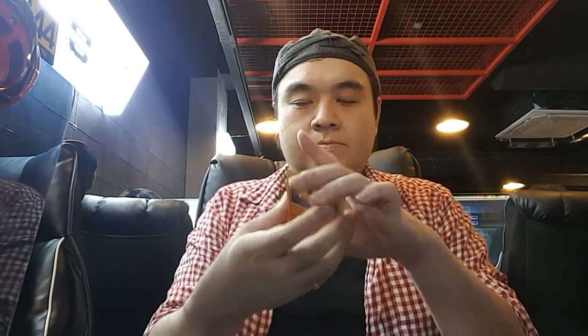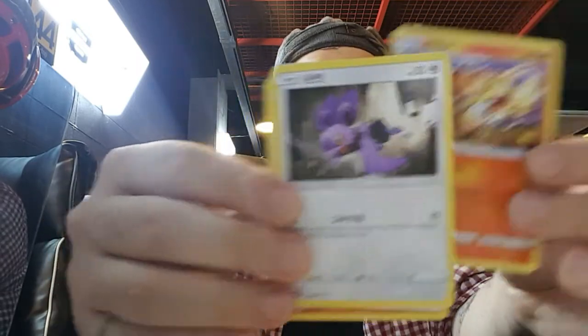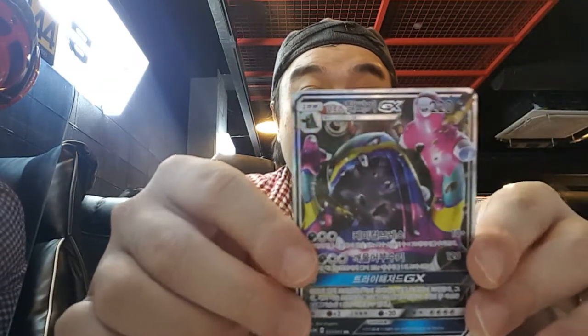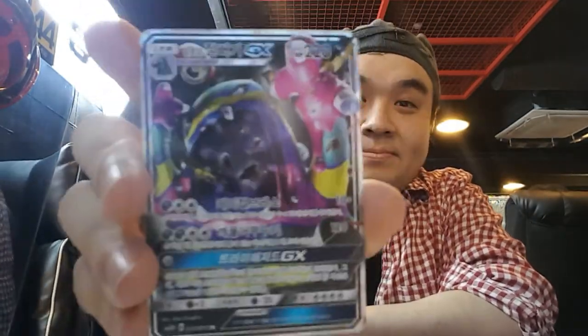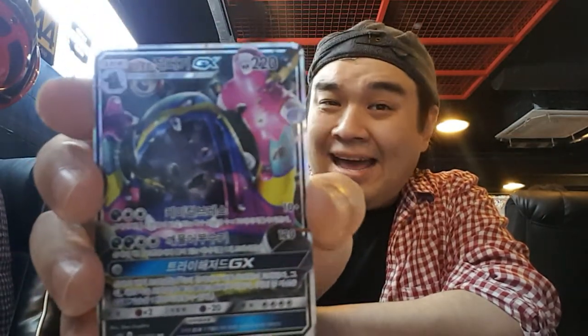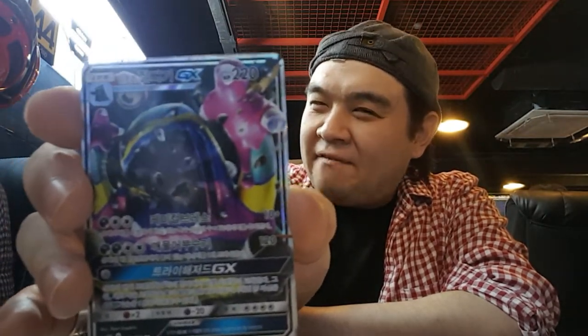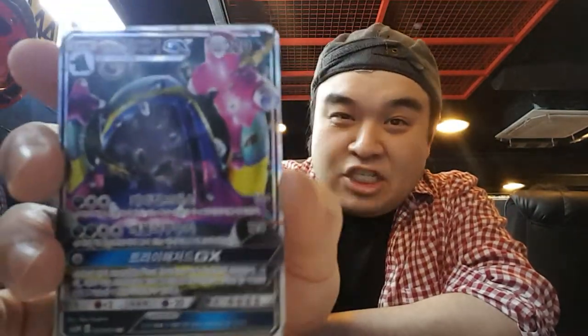Oh no - wait, we got something in here. I think it is an Alolan Muk... It's an Alolan Muk GX! I do not have this one yet! I was never a fan of this Pokemon, but once the Alolan form came out and it became rainbow, I became somewhat of a fan. It's nice and pretty - not one of the most valuable GXs, but it's a GX nonetheless. Awesome! Look at that - it's a rainbow slime. I'm gonna call him Slimy.